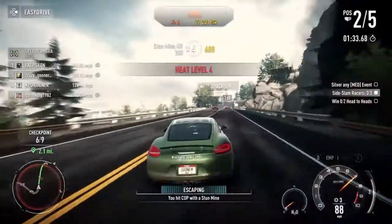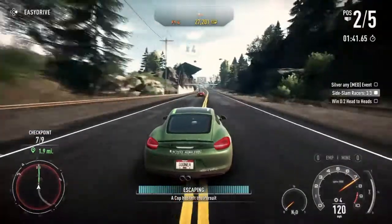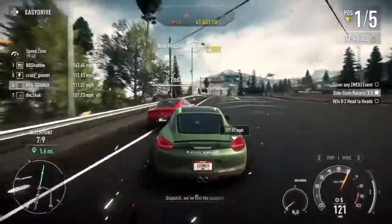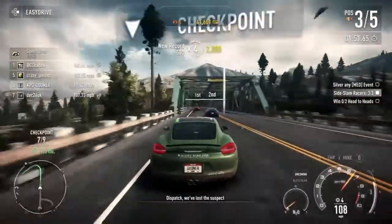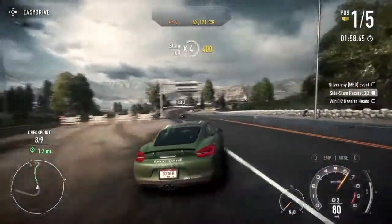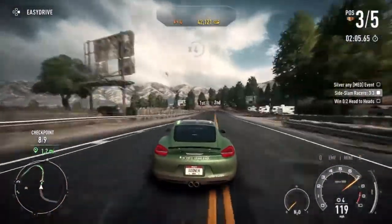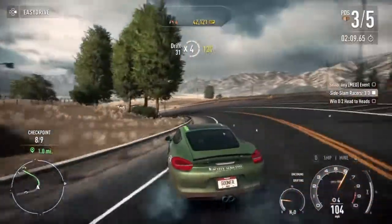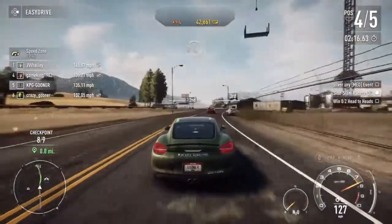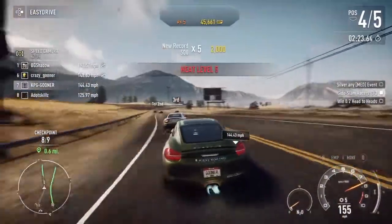Normally I'll try and win an event then select someone for a head-to-head if there's anyone online. Let's see if we can catch the guy in first — he's got full power, hasn't been touched. I tried to side-slam him but the other guy behind caught up and now I'm in fourth. I haven't got any nitrous left. There are a lot of shortcuts on these events that I haven't got to grips with yet. Like the other Need for Speed, it takes a while to get used to checking the map while concentrating on where you're going.